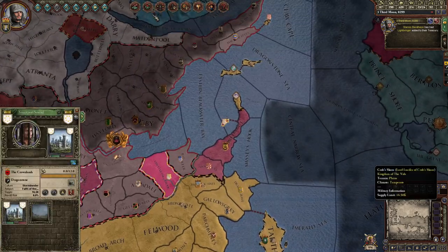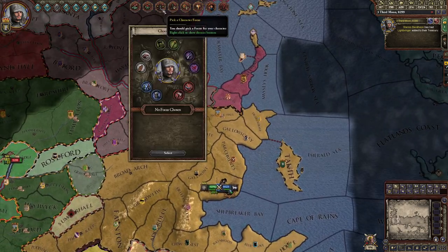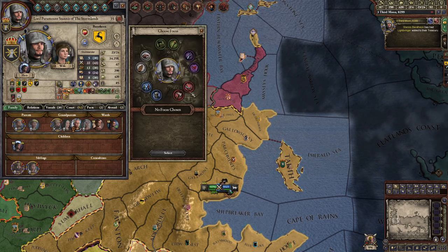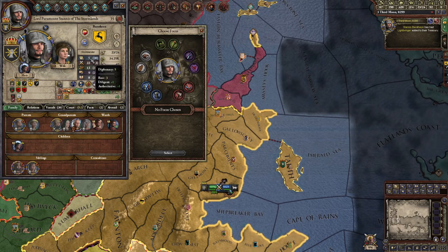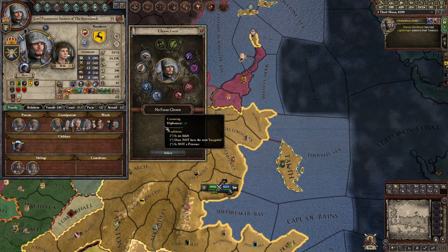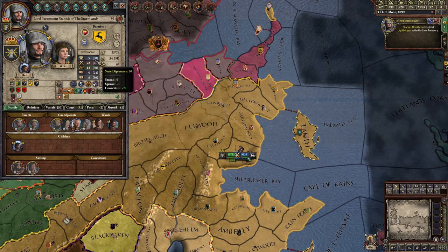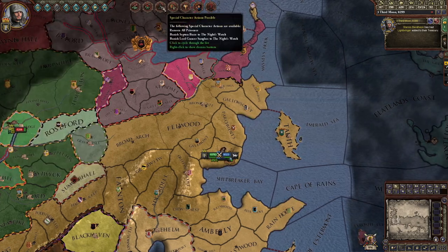Pick a character focus — you need a character focus. You could find it down here or up here in the main game. Choose anything you want; it'll help you with your stats. My character is bad with diplomacy — he doesn't have great skills in speaking with people and rallying his lords. So I'm going to press 'carousing' because that gives me diplomacy plus two. Hopefully that will boost me to a seven — an eight is best, but we do what we can.